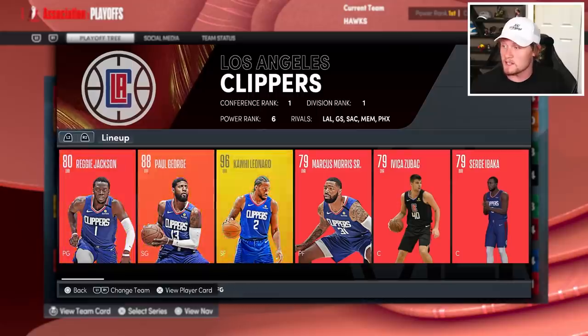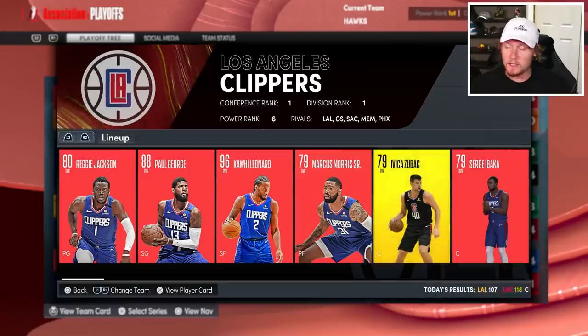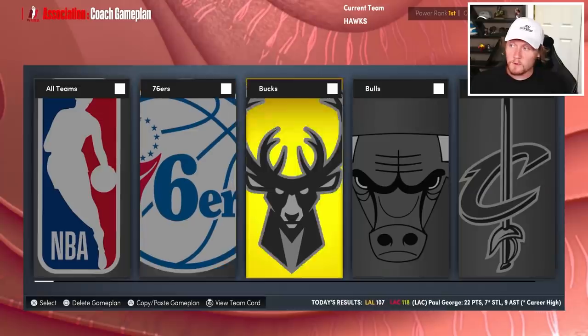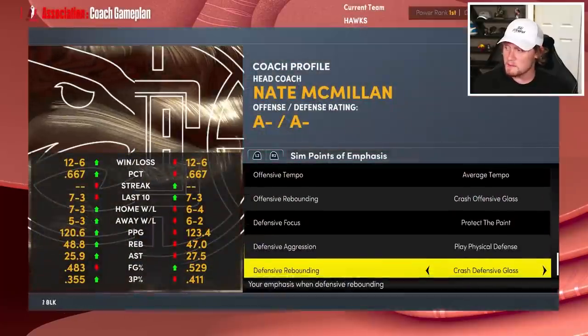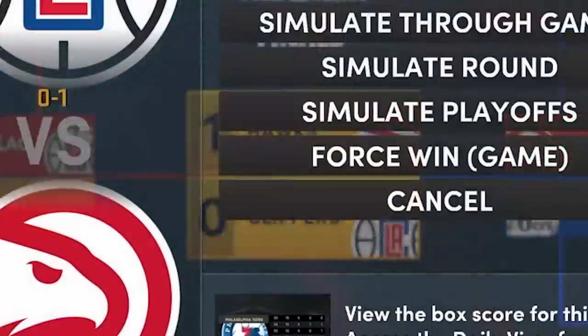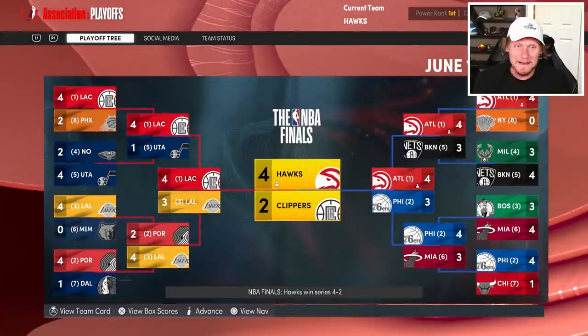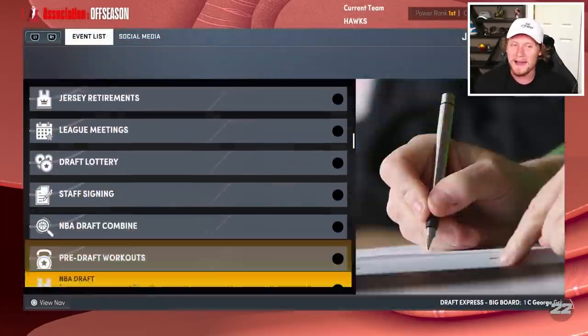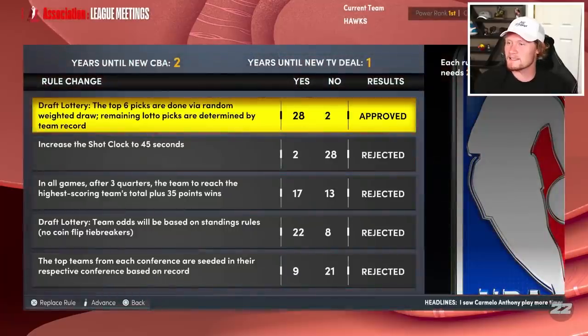We're going against the Clippers. Let's see if they made any changes to their lineup — doesn't look like it. I don't really know what game plan to use against the Clippers. In real life I'd probably just make them play a lot of iso ball. Let's keep crashing the glass — that was working for us. We take game one, two, three... and we win! I didn't even do anything — I made like three game plans and we won. I swear 2K is biased toward your team in the sim engine. Maybe the Hawks are just raw like that. We're NBA Champions!